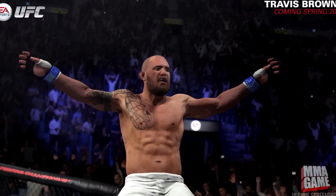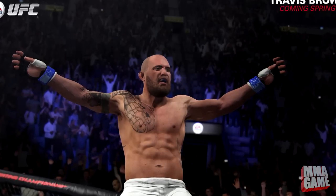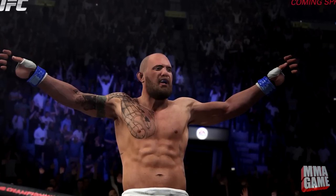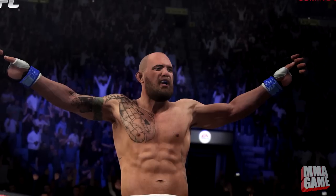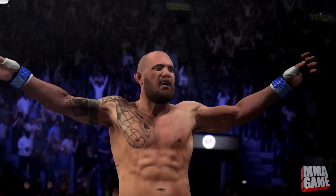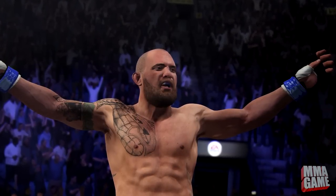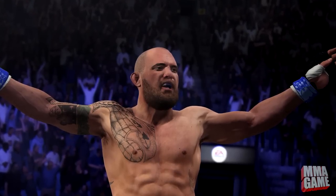It is Travis Brown, who is fighting Fabricio Werdum. He's got his beard, he's celebrating up on the cage, some tattoos. One thing I haven't talked about in the other videos is that they actually list the fighters' strengths on the website — I'll link it in the description. For Travis Brown it says striking, well-rounded ground game, and size.